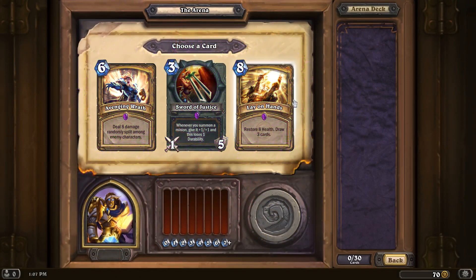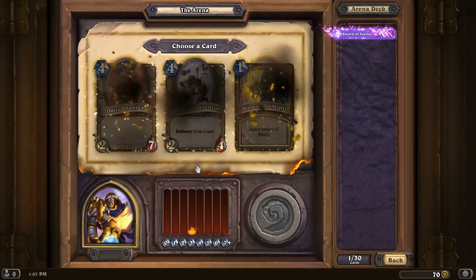Oh, nice! We get to start off with an epic. So, Avenging Wrath — deal 8 damage randomly split among enemy characters. Sword of Justice, which is really cool. Or a Lay on Hands, which is a very good card, kind of like a Hail Mary on turn 8 or 9. But I'm leaning towards the Sword of Justice. I like that weapon. That thing is cool.